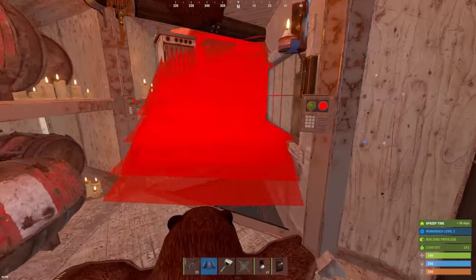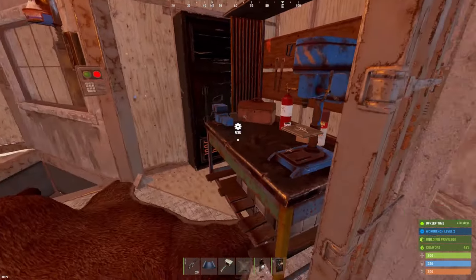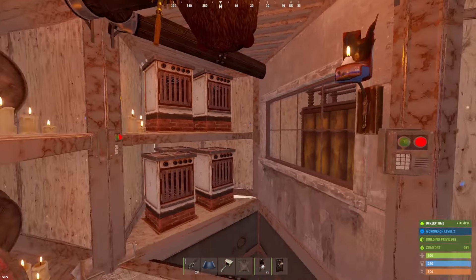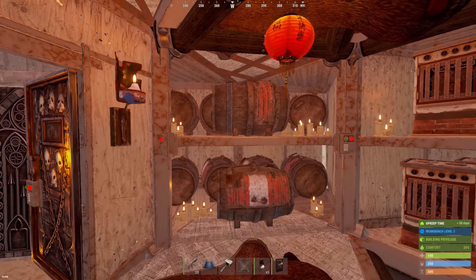Right here we've got a vending machine, our workbench, and on this side we've got space for batteries, some electric furnaces, and a huge loot room on this side with space for 10 large boxes — if you have the frontier update.